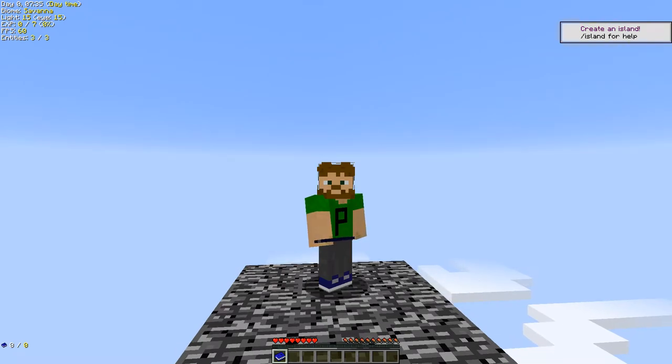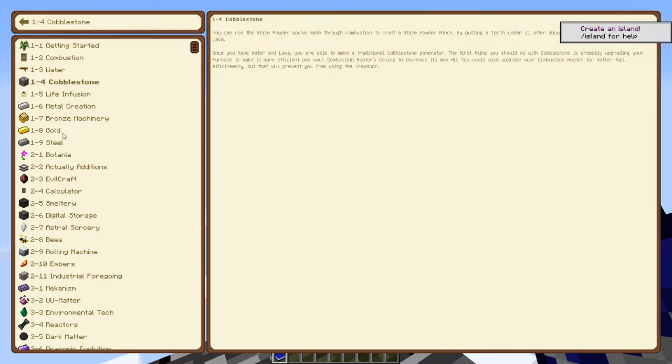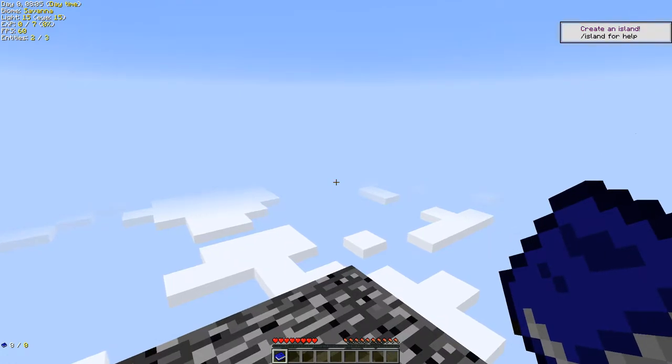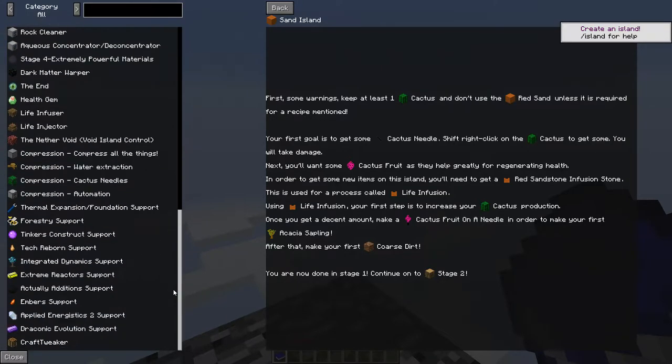We now have the choice between four types of islands. The guide book here basically tells us which tasks we have to do next in a short paragraph each time. We also have, when we press the G key, this more detailed guide which helps us progress through the pack in much more detail.